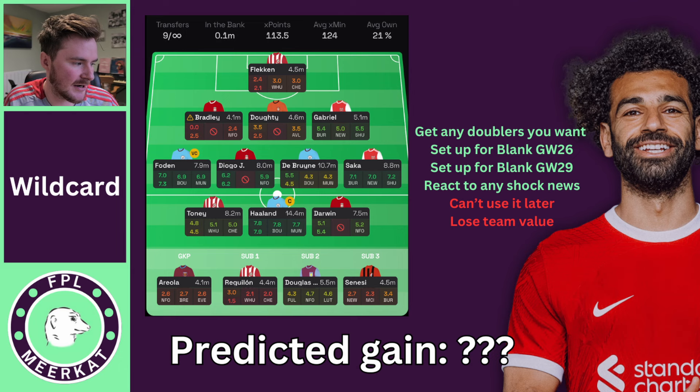Starting off with the wild card — I've got DraftHound here with a projected lineup you could do with a wild card. There are a few positives to the wild card in this game week: you can get the doublers that you want. You might have doublers you don't really want, or you might only have about one Liverpool doubler, so you can use the wild card to get in as many as you want. You can also set up for upcoming blanks.